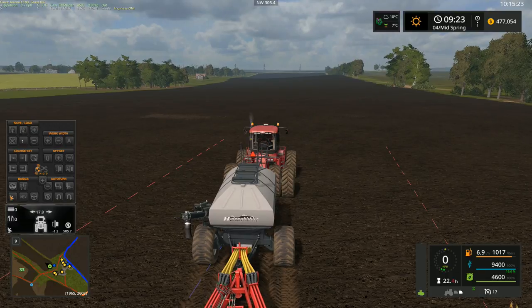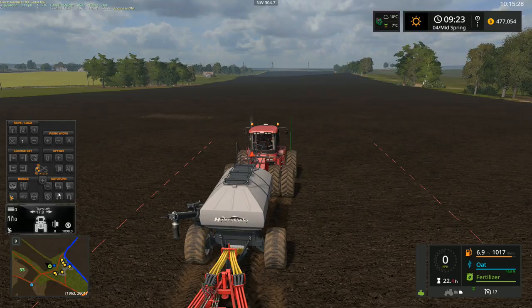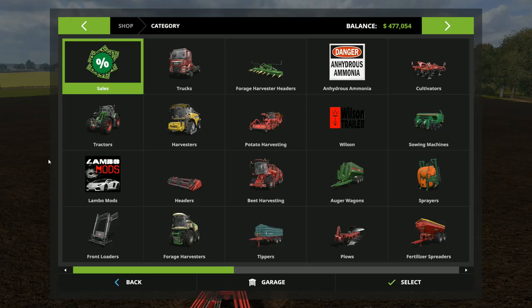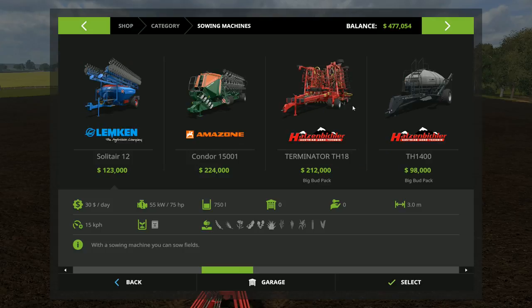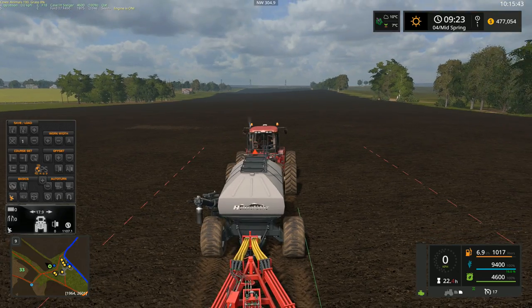Drive forward a little bit and you'll see where you're lined up roughly. I want to zero in the offset and make sure we detect this automatic width. Here we are — 17.9. Let's verify that the seeder is indeed 17.9 meters. Yes, that's perfect actually. Let's get lined up here.